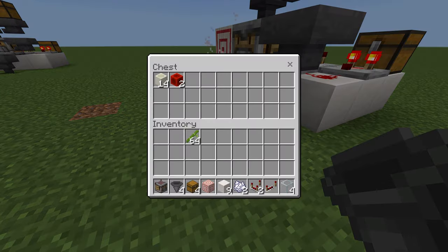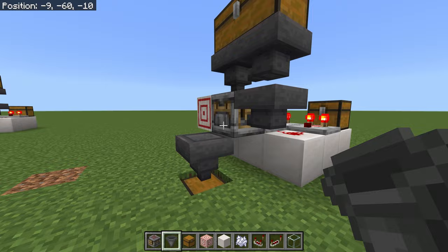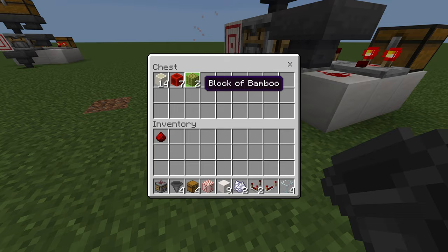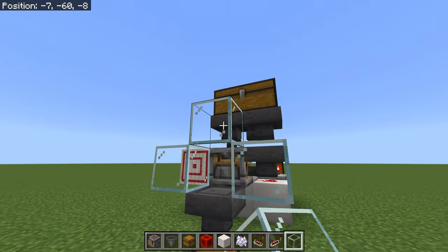This is constructing redstone blocks. A typical use for this would be in a bone meal farm, or I have one set up for my bamboo farm — the bamboo comes in and it automatically crafts into blocks, which saves so much space.